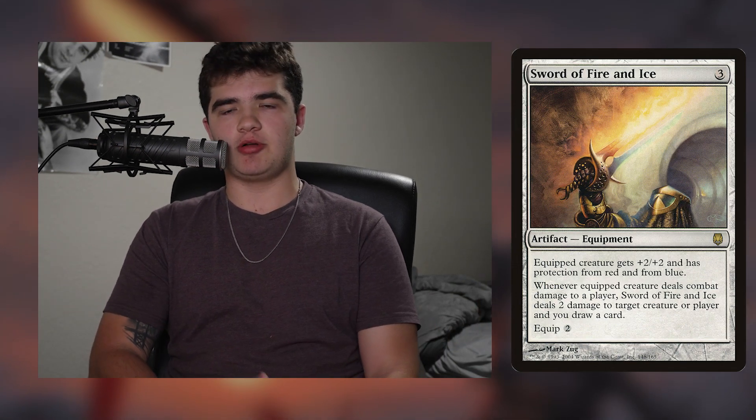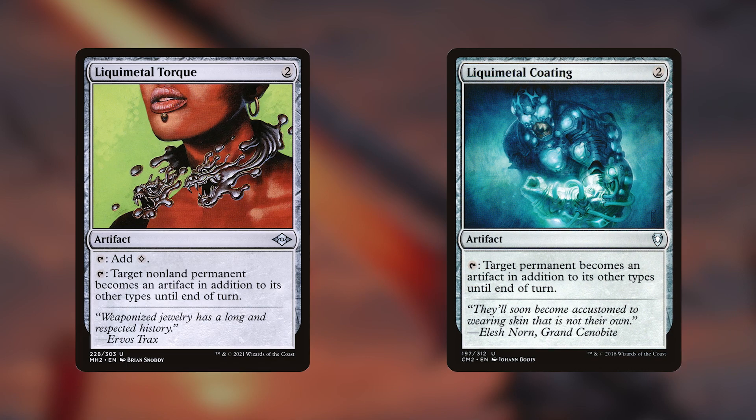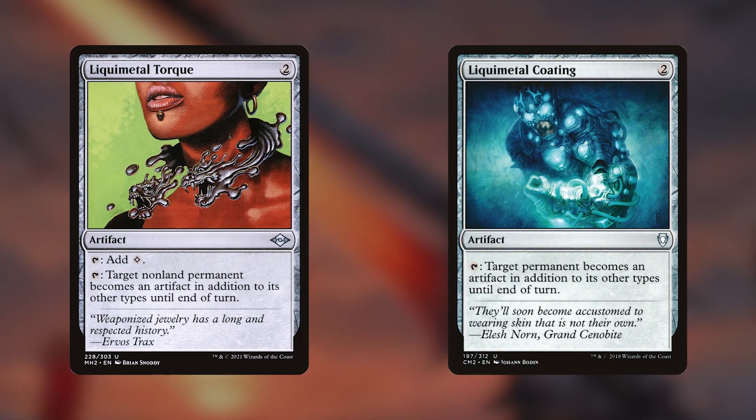Sword of Sinew and Steel is pretty weird — it's fairly generic, kind of like Sword of Fire and Ice, but its ability isn't that high up on the spectrum. I'd realistically only want to put this sword in equipment decks or decks that really want protection from red, like group slug decks or any deck that runs a bunch of earthquake effects. Also, if you're running Liquimetal Coating or Liquimetal Torque, I think this is a pretty solid sword to consider.